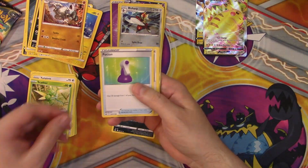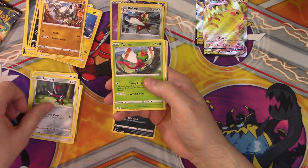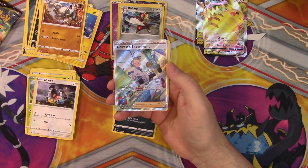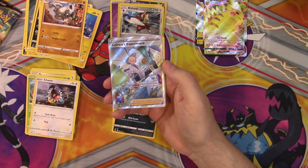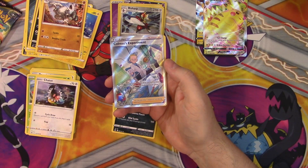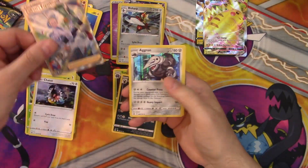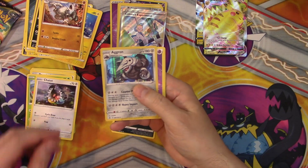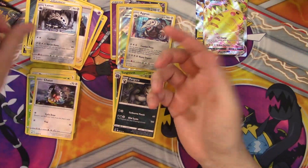Pack four — oh, I think we got something fancy coming up here. Bidoof, Ponyta, Yanma. Oh yeah, we definitely got something fancy. And wow — Colress's Experiment, Galar Gallery again! I don't know how much this one is, but that is a cool looking card. I love that. And wow, look at that — a Holo Rare, Aggron! Yeah, another great pack. Gloom, Friends in Sinnoh, and Lairon rounding it out.